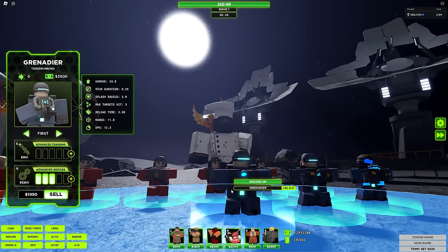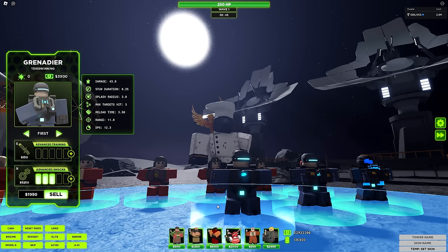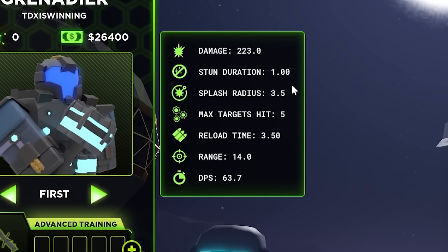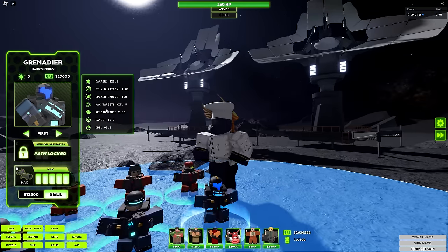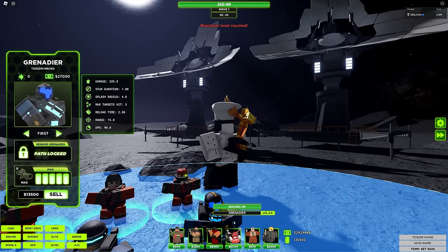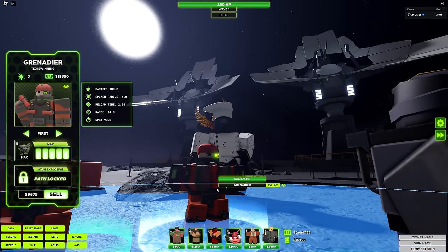Path 2, on the other hand, has a max target hit as well. But it does not detect stealth — it can stun, it can shock fellas. This one can stun for a total of 1 second, which is really good. But it cannot detect stealth, and it's overall more expensive compared to the top path max. So each has their own pros and cons. Path 2 is definitely more of a support role, and path 1 is definitely more overall DPS.